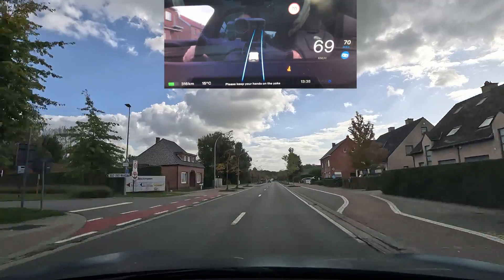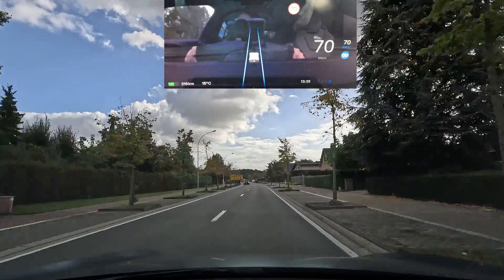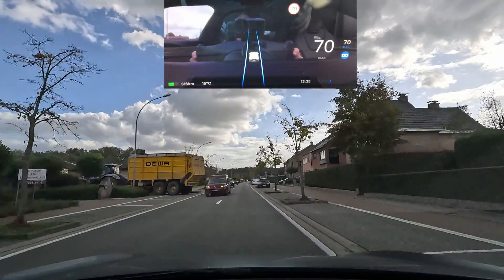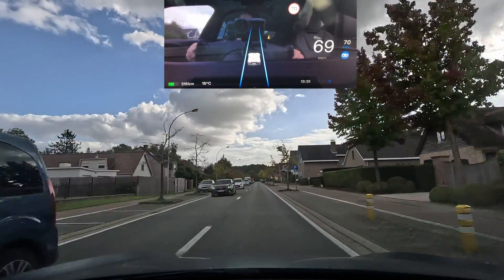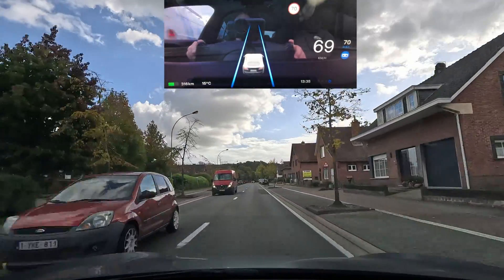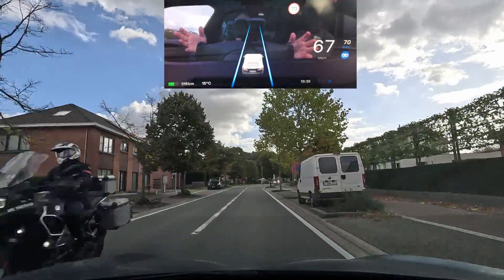Coming up is the dreaded S-curve. Here the car usually fails because it attempts that curve at too high a speed to be within the current UNECE regulations. Let's see what it does this time — oh, it was braking hard for that car crossing. Let's hope there's no traffic coming from the other side. It needs to slow down, and it is slowing down.